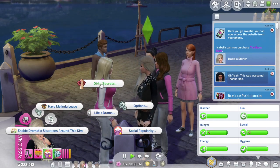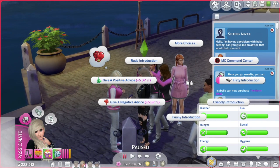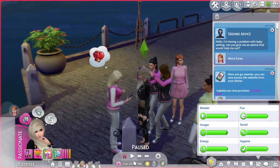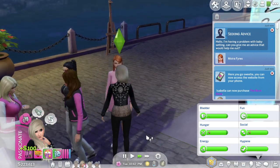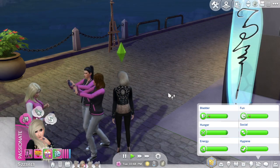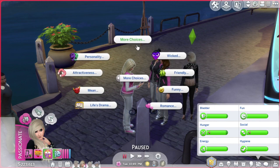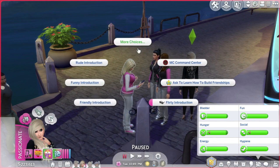This stuff will come up when you have even a little popularity. Someone says 'Hello, I'm having a problem with babysitting - can you give me advice?' You click on her and you can either give positive advice or negative advice. Let's do positive - maybe we'll do a negative one later to see what happens. 'Thank you so much, I will do exactly what you told me.' So that helps.